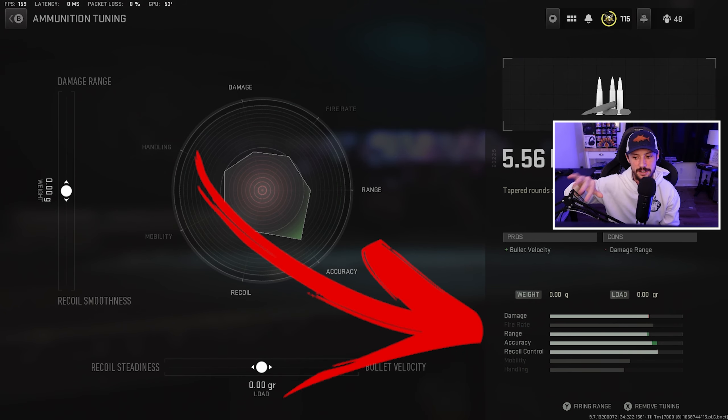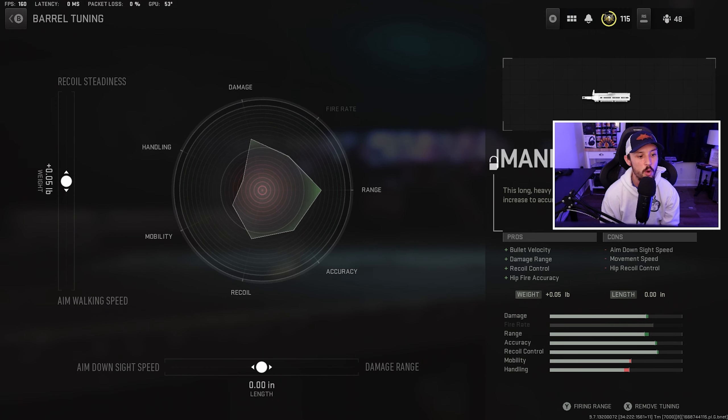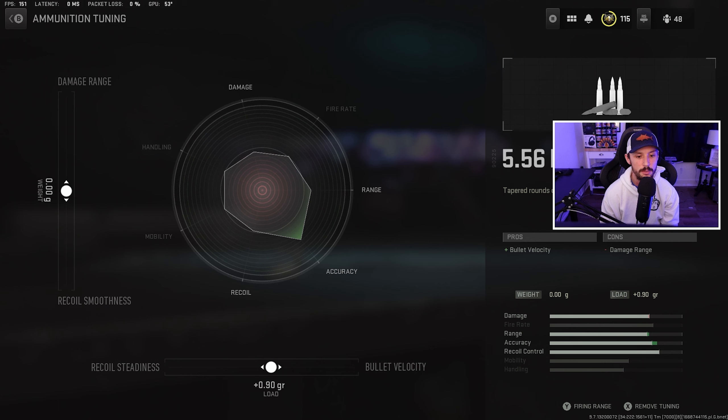Now let's talk about the law of diminishing returns. See how when you push recoil stabilization, the handling side just starts to bounce? You don't always have to max this out. For this one I do want to max it out because look at the recoil — it goes all the way up, but then the ADS speed actually pops back out a little bit. Then we go to gun kick control — watch the recoil. See how it doesn't really move past a certain point? So I'm going to bump this down to where I get good gun kick control but still have pretty good aiming idle stability. On the barrel, I don't need aim-walking movement speed, so I'll bump up bullet velocity to the point of diminishing returns, then balance damage range and ADS speed.